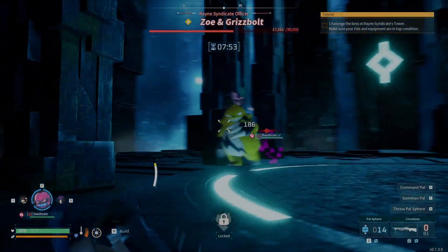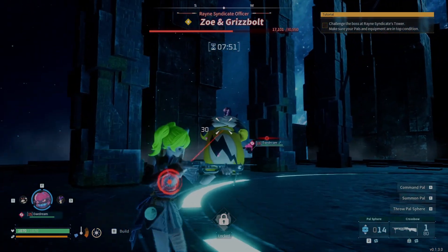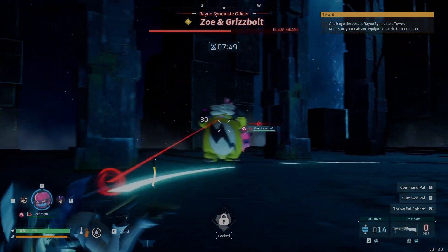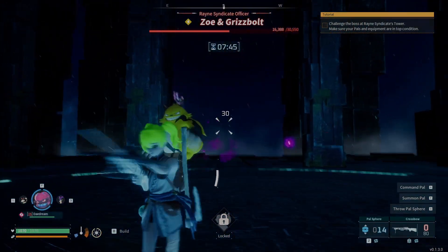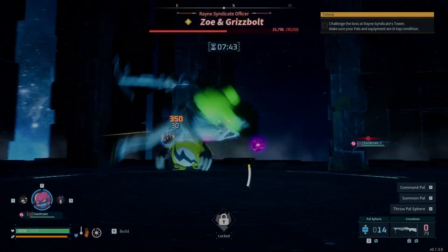Once Grizzbolt is at about half health, it will start doing this lock-on attack. The best way to combat this is to hide behind one of the pillars. However, you're also able to dodge it by rolling out of the way once it locks onto a spot.